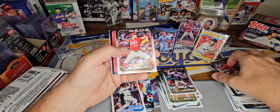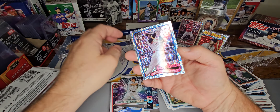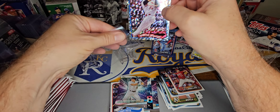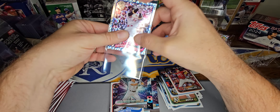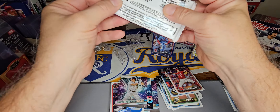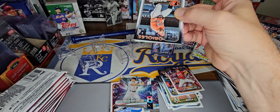Another foil board here — Connor Phillips and Jordan Walker. Let's get called back up. Hopefully he'll be doing some good things here soon.